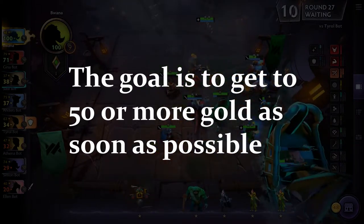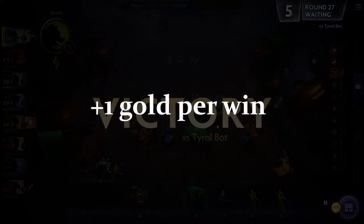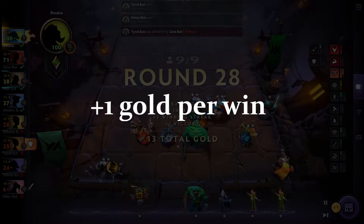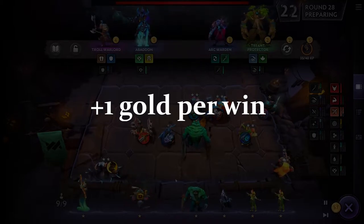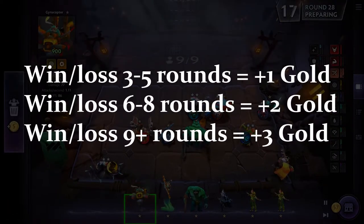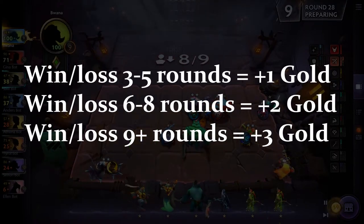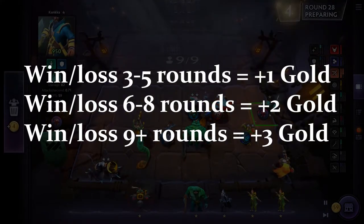You can also earn bonus gold by winning a match — you get plus one gold just by winning. You also earn gold by having win streaks and lose streaks. For every three to five rounds won or lost, you earn one gold. These numbers are as of Dota Auto Chess, so they may differ in Dota Underlords and Team Fight Tactics.